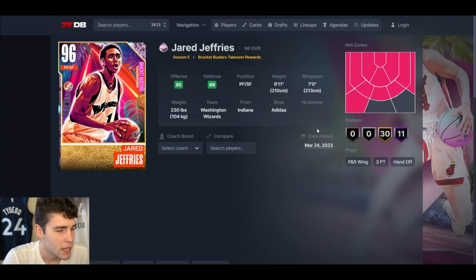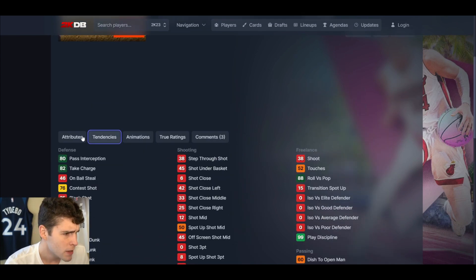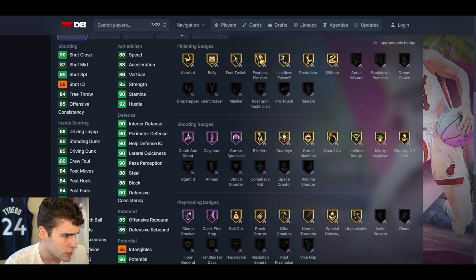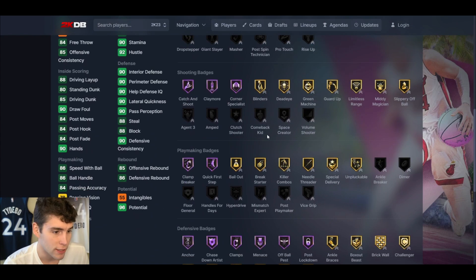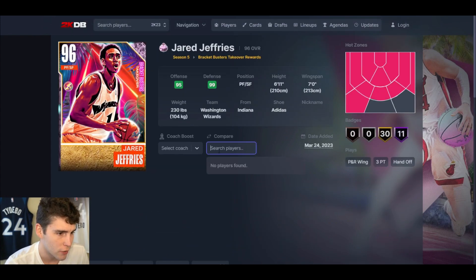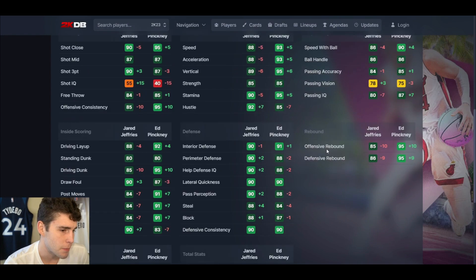Jared Jeffries is the other card — six-eleven, can play the three, seven-foot wingspan, hot spots from four to five places around the arc. Animations: Kobe base on quick, normal leaner, MJ dribble style. Tendency-wise he's fine, 93 ball handling, decent driving, 88 speed and acceleration, decent defensively. I have no problems with Jared Jeffries at all — I think this card is absolutely elite. He comes with unpluckable and every badge you need without applying anything.